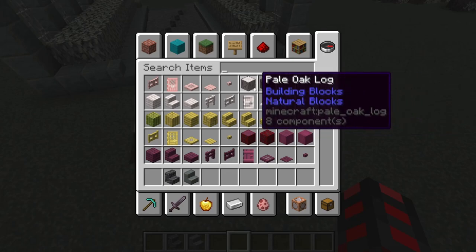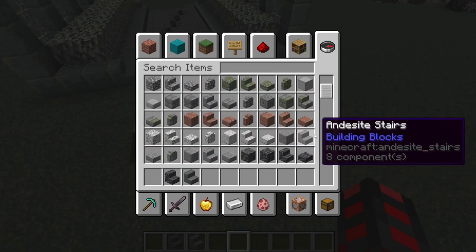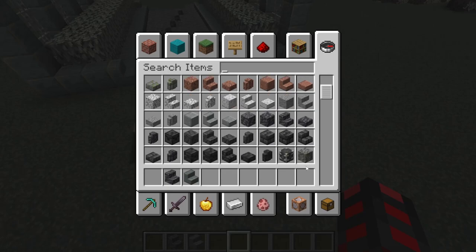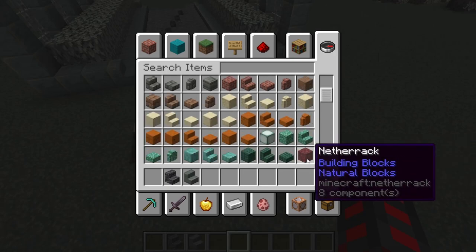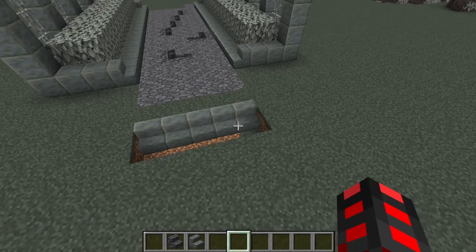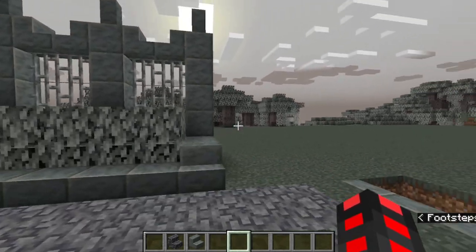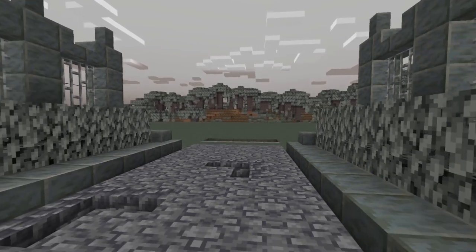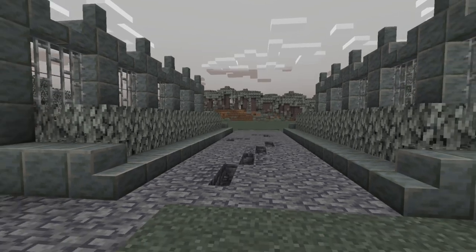Personally, pale oak logs might actually work really well. Stone could technically work, although tuff is a really good block for this. Essentially, monotone things are the best you can do here, because we're in the pale garden. Everything is meant to be monotone in the build. Try to avoid using color unless absolutely necessary or as a focal point.